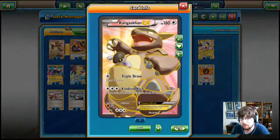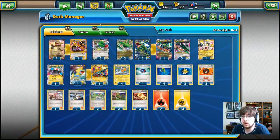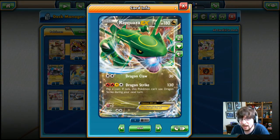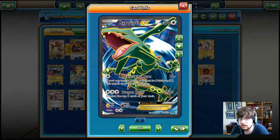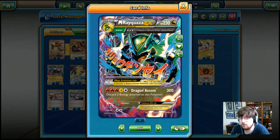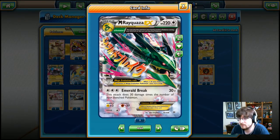We have a one-and-one Mega Kangaskhan and regular Kangaskhan line. We have two Shaman with the Setup ability for a little bit of card draw. We have two of the Dragon Rayquaza EX — two Fire, one Lightning energy, one colorless Dragon Strike for 130. We also have the colorless one with Intensifying Burn and Dragon Pulse, one Mega Dragon Form Rayquaza, and three colorless Mega Rayquazas.